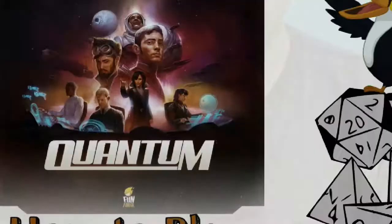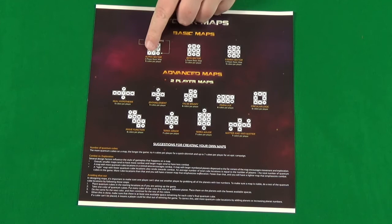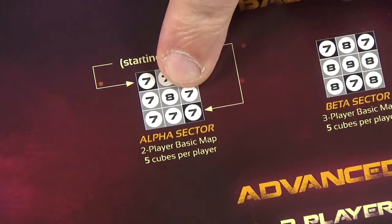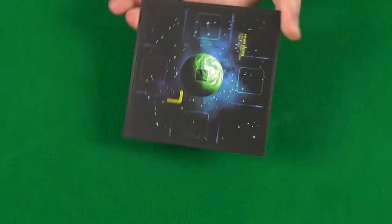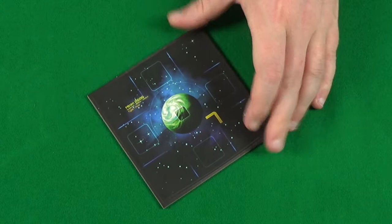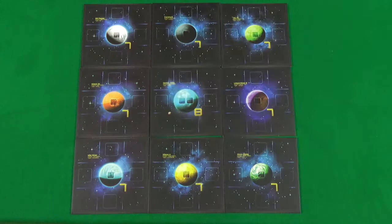You'll start setting up the game by picking a map to play from the sector map sheet, which is double sided. We're going to go for Alpha Sector, which is the basic two player map. According to Alpha Sector, we want mostly tiles with a seven on — it doesn't matter which one you use or which side, all that matters is the number. And we're going to need one with an eight on in the middle.